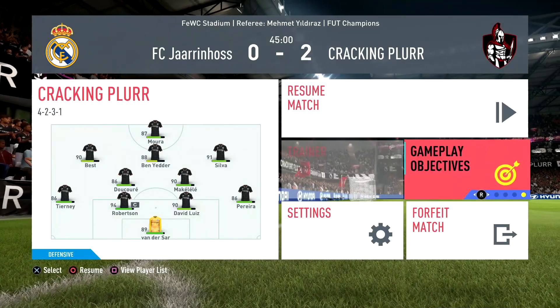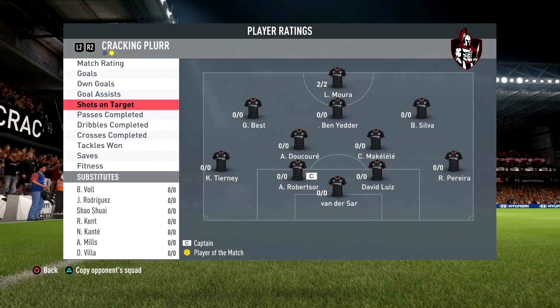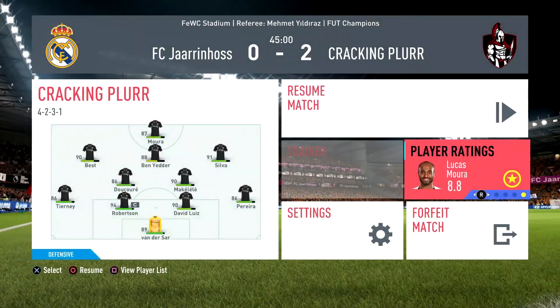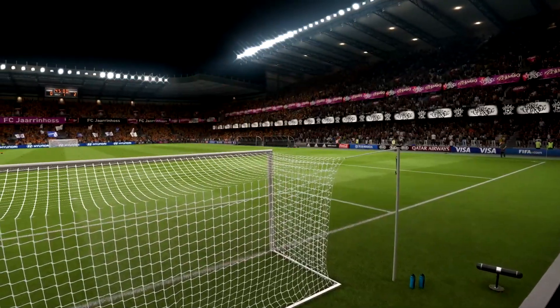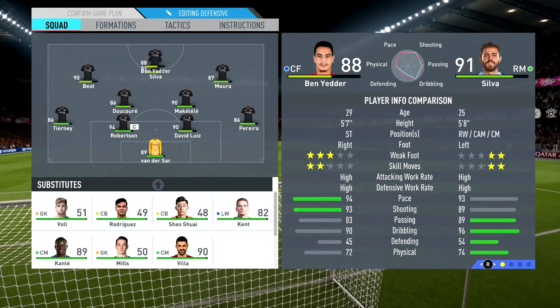It's half time and Lucas Mora scored both goals. He has an 8.8 rating, scored two goals, two out of two shots, completed two out of two passes, four out of 11 dribbles. The reason he only has four out of 11 dribbles is because I was trying to get used to that left foot - it's weird playing with him as a left footed player. I want to try him at right CAM now, so I'll put Ben Yedder in at striker.